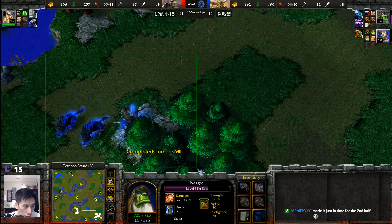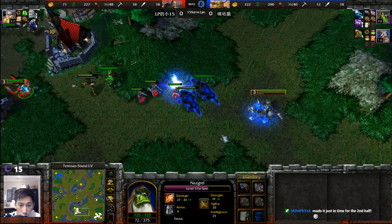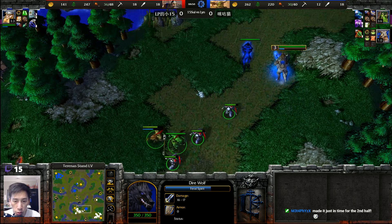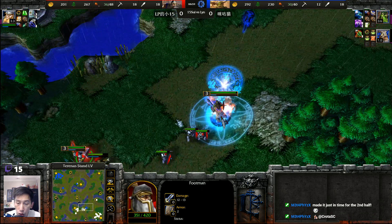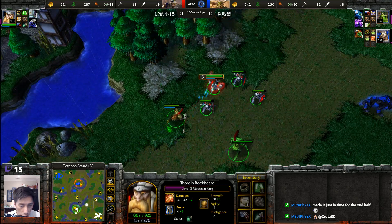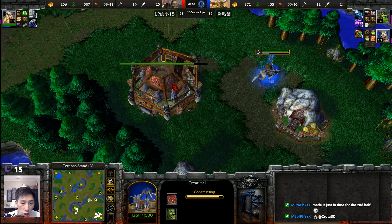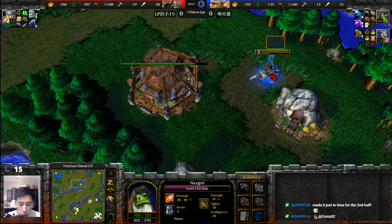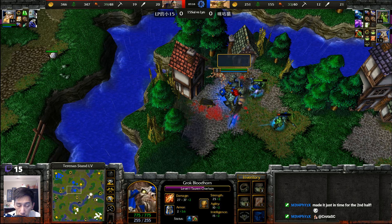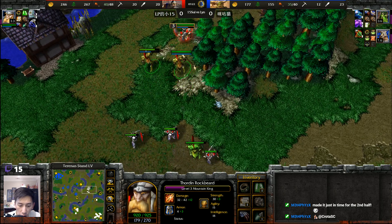Farseer sitting at level three — nice timing. Farseer making its way back over, dealing more damage. Footman putting pressure on those Spirit Wolves as they back up. A Staff of Teleportation teleports the Farseer away. Mountain King did not get the Storm Bolt off in time — even if it did, the travel time would have been too much and the Farseer would have dodged it, wasting 75 mana from the Mountain King.